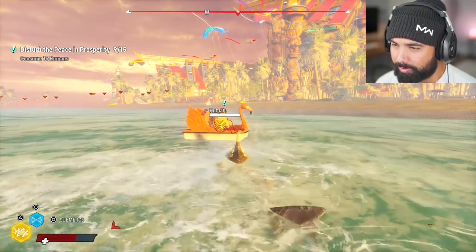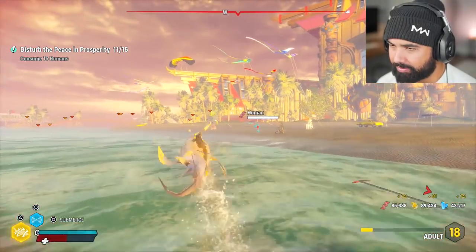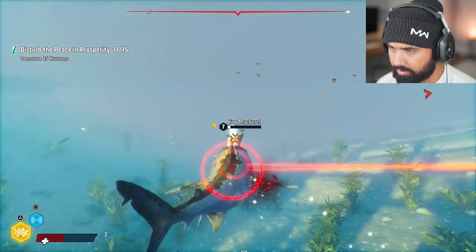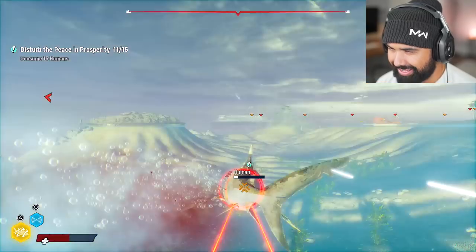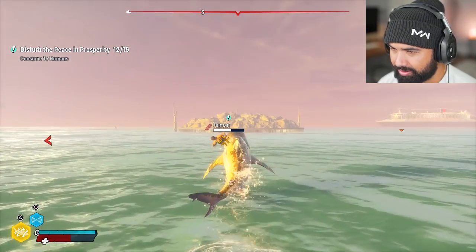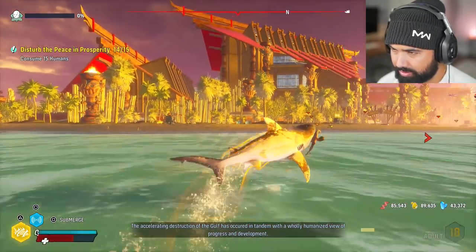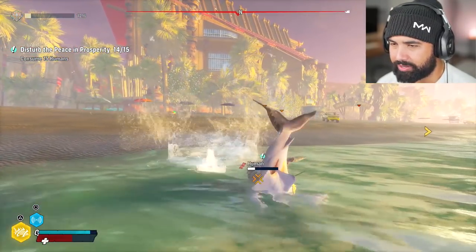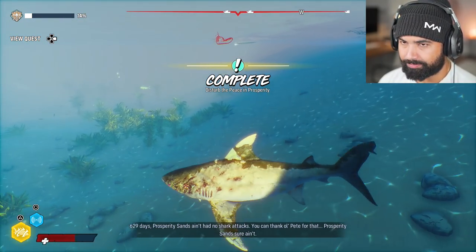We're at the point where we dwarf these little flamingo boats, which is quite literally insane. Four more humans to eat — these guys are really annoying right now. Gotta eat some food, eat some humans too. Two more. The accelerating destruction of the Gulf has occurred in tandem with a wholly humanized view of progress and development. I'm so surprised this game is so good — they really did a good job. Prosperity Sands ain't had no shark attacks for 629 days. You can thank me for that!